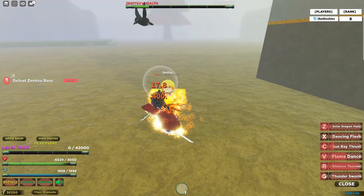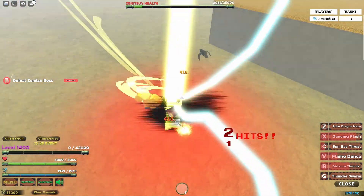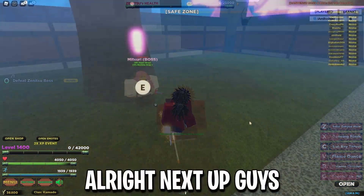This is a go-to-five build. Let's go ahead and take Zenitsu down with thunder swarm — and boom, Zenitsu is gone just like that. That was actually pretty fast, under a minute — that's crazy.